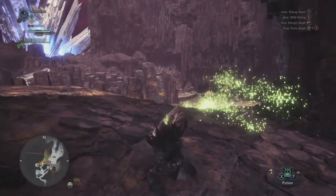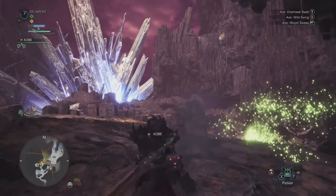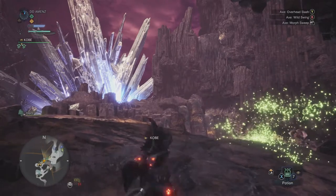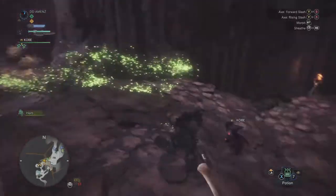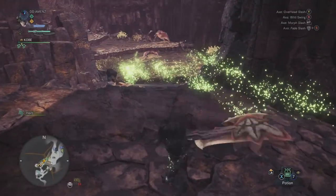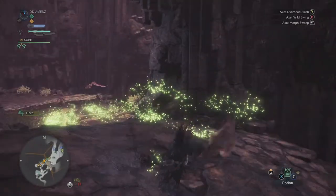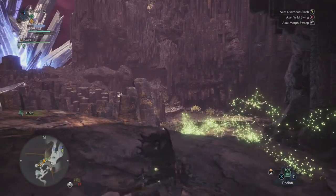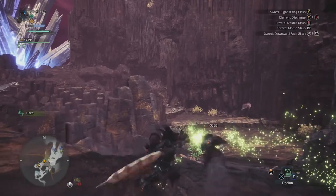So first it's just that basic Y, Y, Y combo, and if you want to keep going, you turn it into B to do the swing mode. You go Y, Y, Y, Y into the swing mode — boom, boom, boom — then you morph with the right trigger into sword mode, all in one succession.